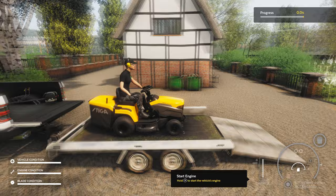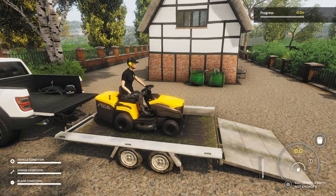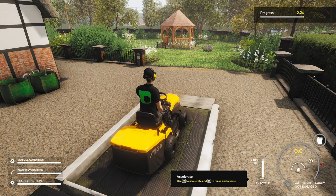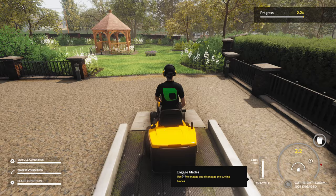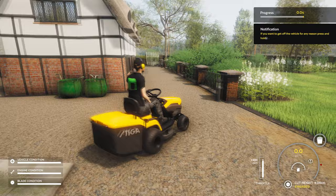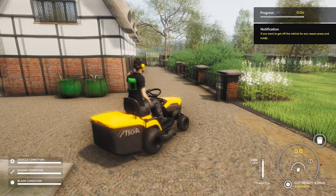Hopping on our mower, you basically just got to click A on it and you get in. Then you got to start the thing up nice and easy. We want to amp up the throttle on this bad boy, so we get into cutting mode, and then we're going to change the cutting height down to four centimeters because I believe that's what we had it set as. The cutting blades are engaged — I think it's time that we start cutting.